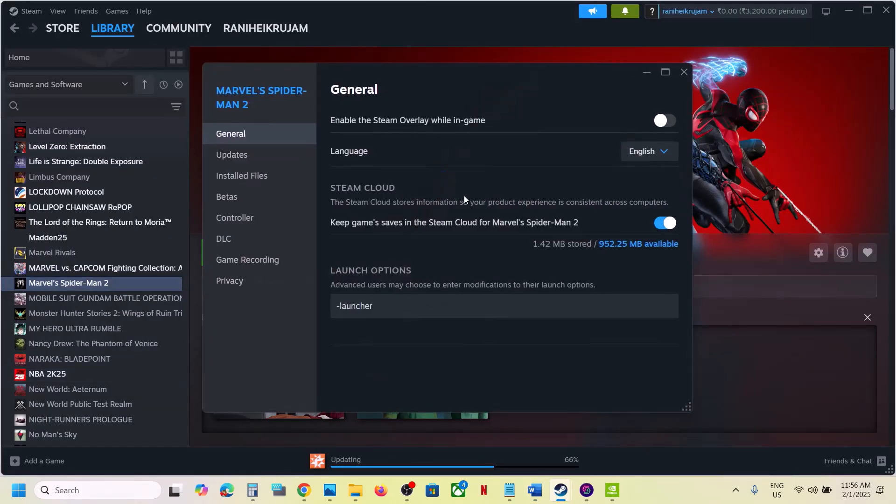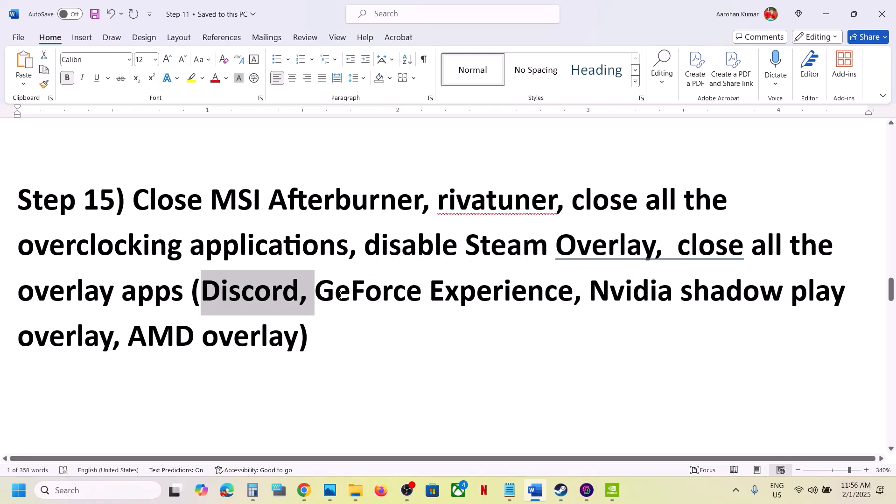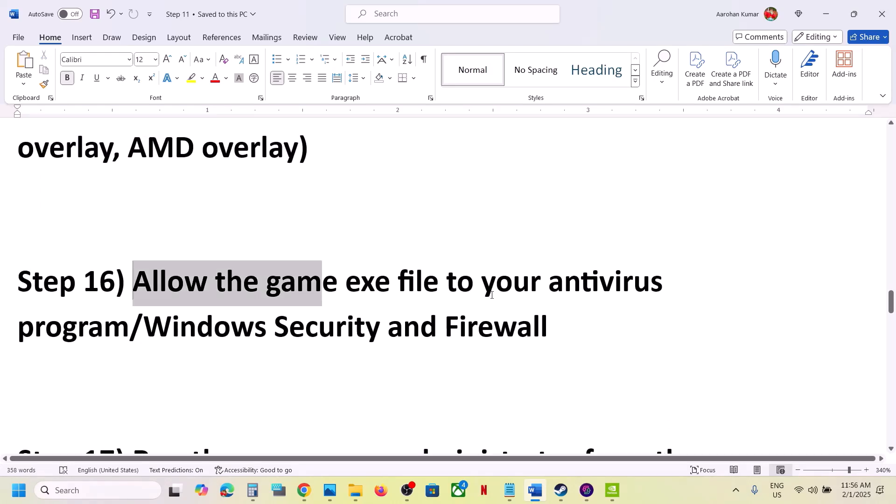Disable Steam overlay: go to Steam, right-click the game, select Properties, and turn off the option that says Enable the Steam Overlay While In Game. Also if you have Discord running, turn off the overlay in Discord. If you have GeForce Experience, turn off the in-game overlay, or simply close all overlay applications and then launch the game.